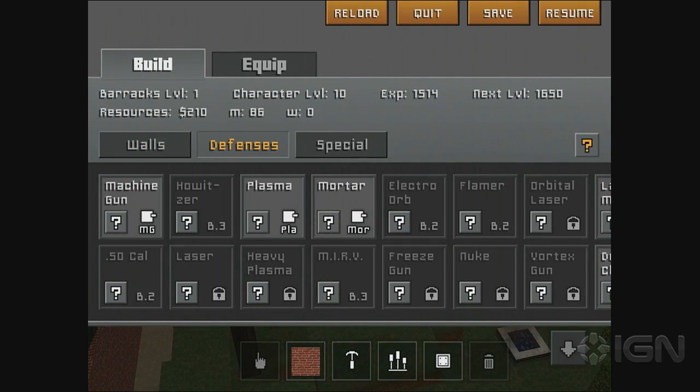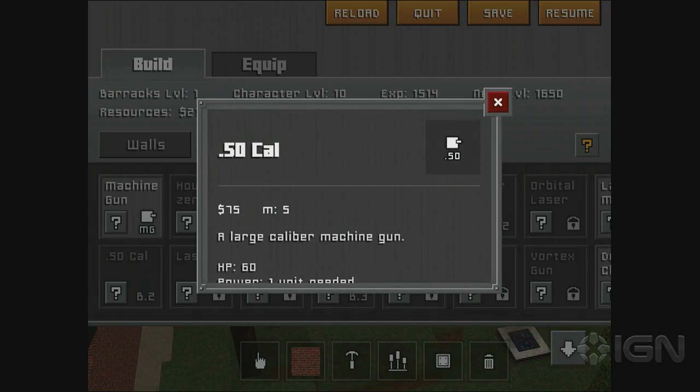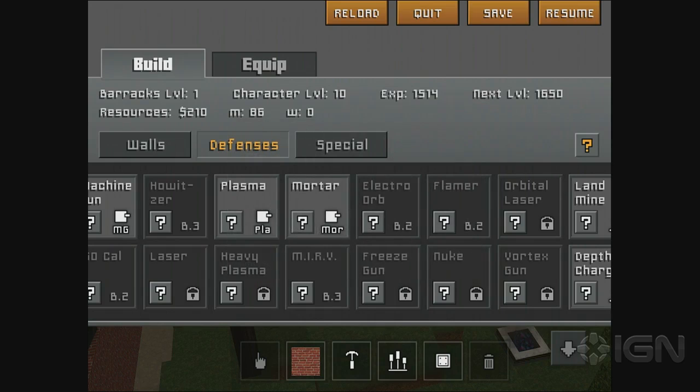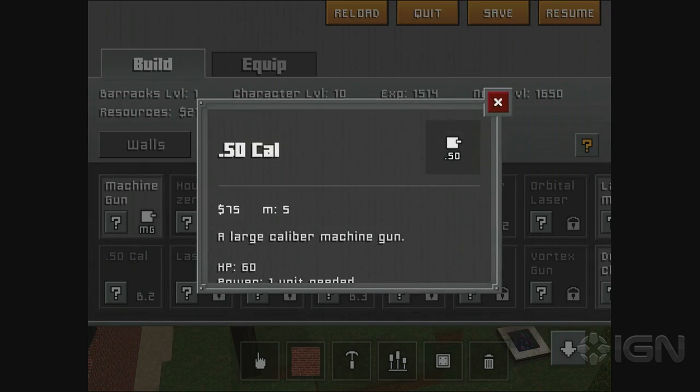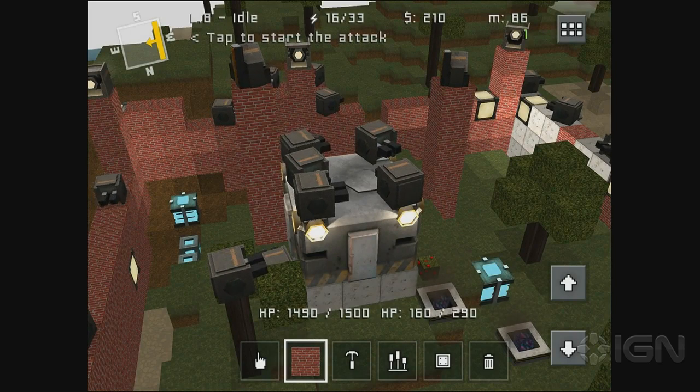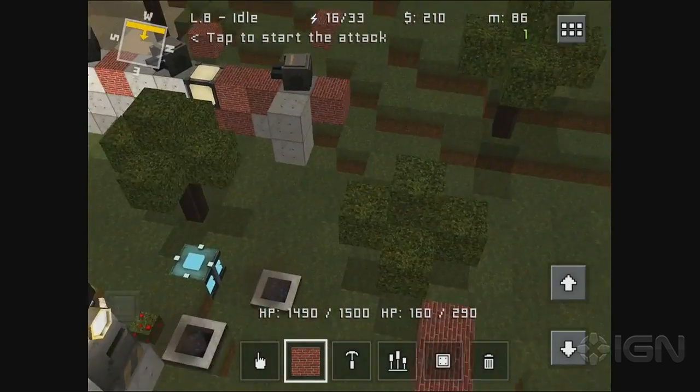If I were to upgrade, it would give me access to the .50 caliber — this is a slow turret — and a flamer. But this is expensive: 75 money, so I'd only be able to build one. Let's save it one more round. And those mortar turrets were heroes — they really are.